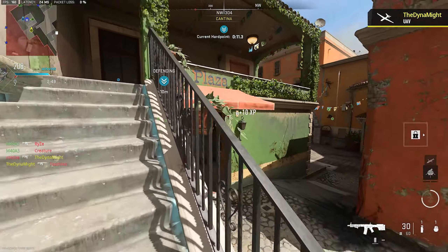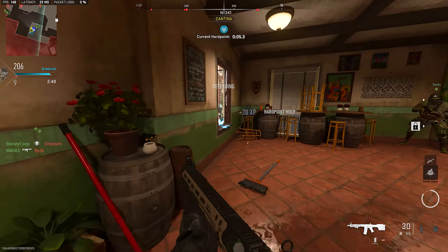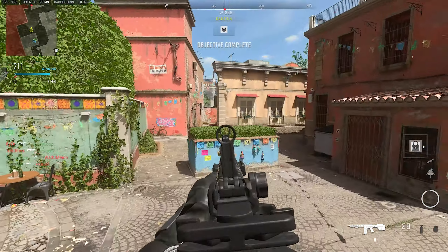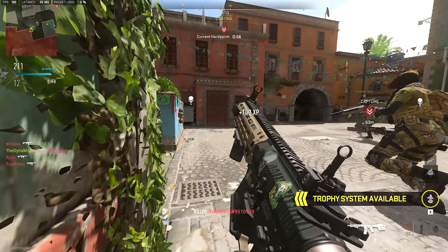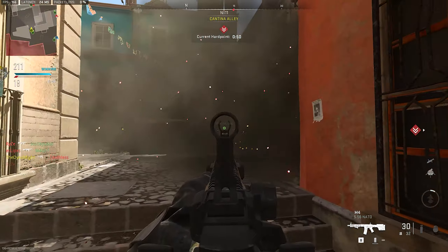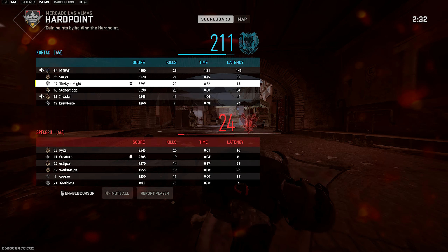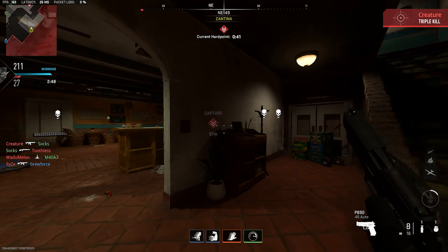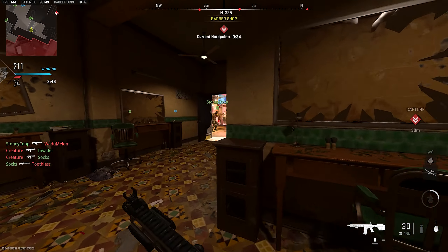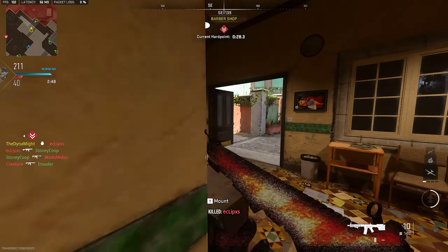My attention span for these smaller maps is just like — why waste 10 minutes on Tarak getting like 15 kills, when I could play Shoot House for 10 minutes and get like 55 kills? I'm not saying I'm going to get 55 kills every time in Shoot House, but the potential is there versus Tarak where the potential is not really there. As far as having fun and more interactions go, I'm going to have more fun on Shoot House 9 times out of 10 versus any other map. Some maps like Embassy are going to be nice, but why not just spend your time on Shoot House instead? That's my mentality.